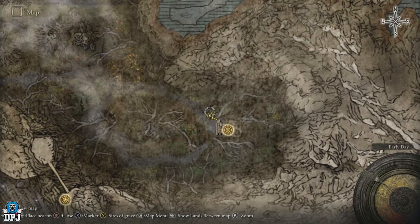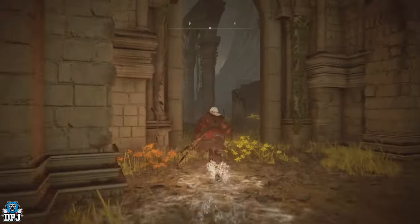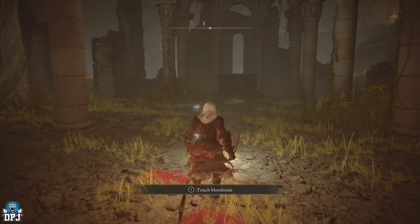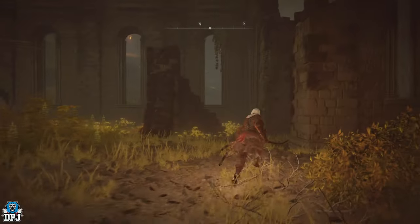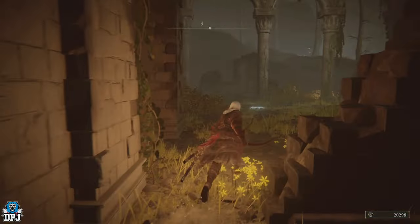You get the map right there as you normally do. Behind it there is a grace which you can trigger — the Abandoned Church, the Church Ruins grace. Then behind here is our Frenzy Flame Perfume Bottle, just sitting there waiting for you to pick up. And there you have it.